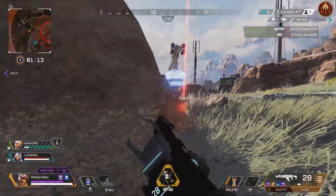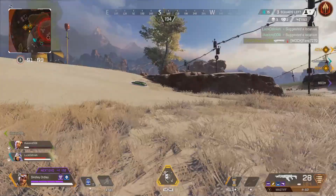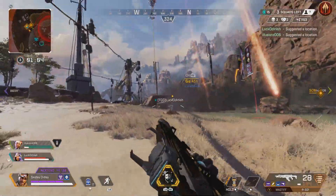So our Lifeline teammate decided to run off a wee bit there on their own — that's why they're over on the right-hand side by himself. But Lifeline was a very, very good player, was able to get two knocks, which just left Gibraltar as the last man in the enemy team.